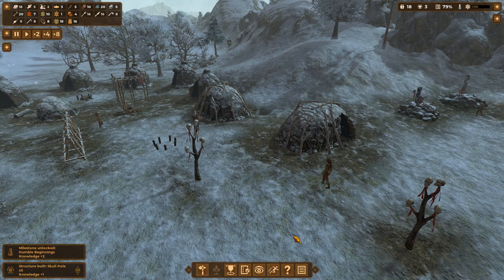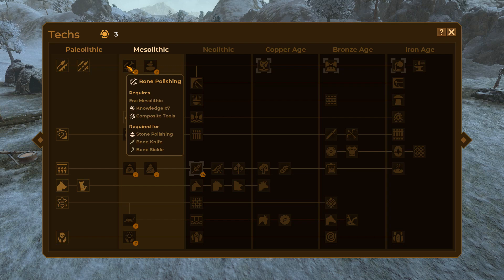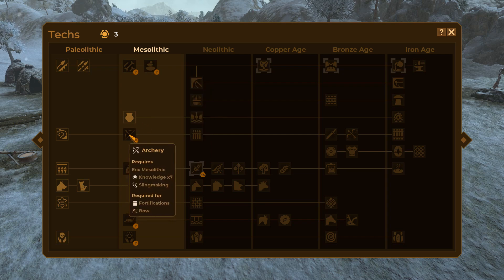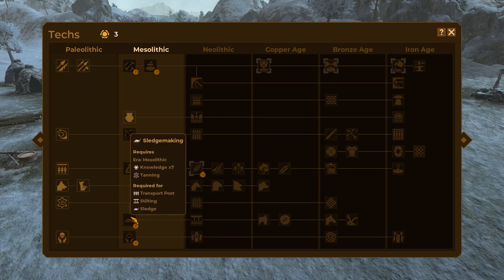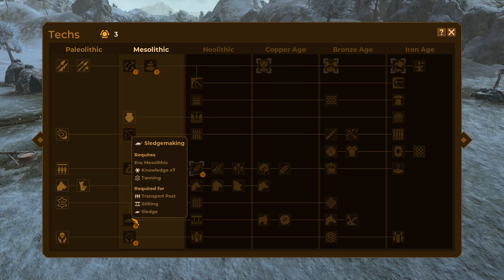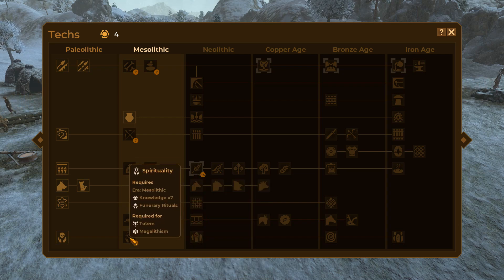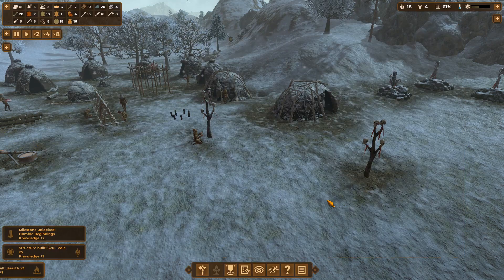Transport! Maybe I just... skull pole, knowledge plus one. So maybe I need to unlock these things. Bone polishing, stone polishing, archery, grain processing. Well that unlocks quite a lot. Pulse processing, sledge making - ah, here we go. So I need to unlock that for making sledges. And spirituality. So I need seven knowledge then to unlock that one. Required for water and well digging - so where does that come into it?